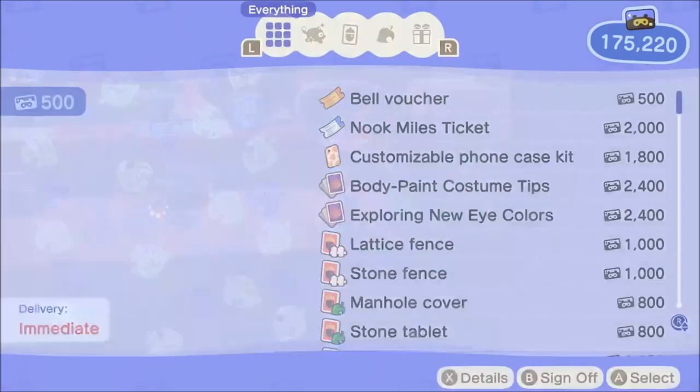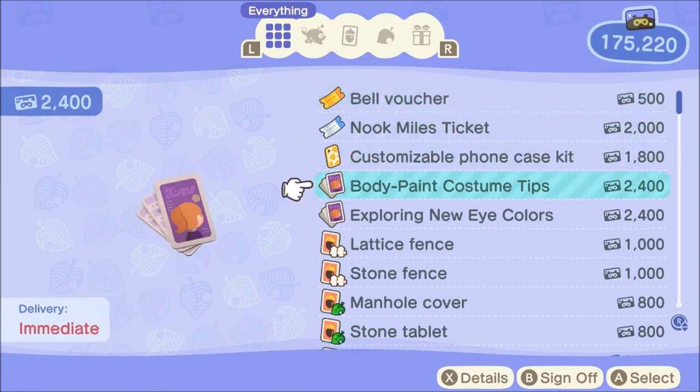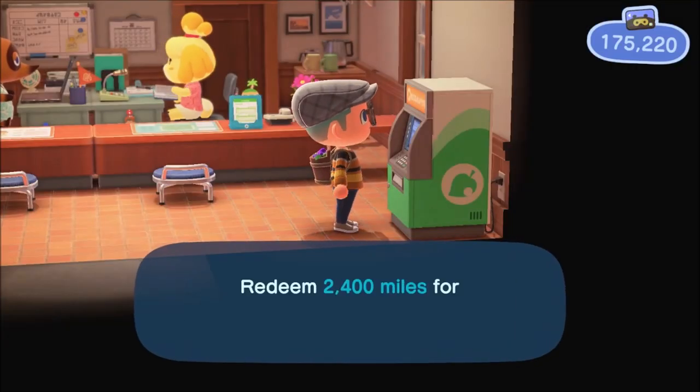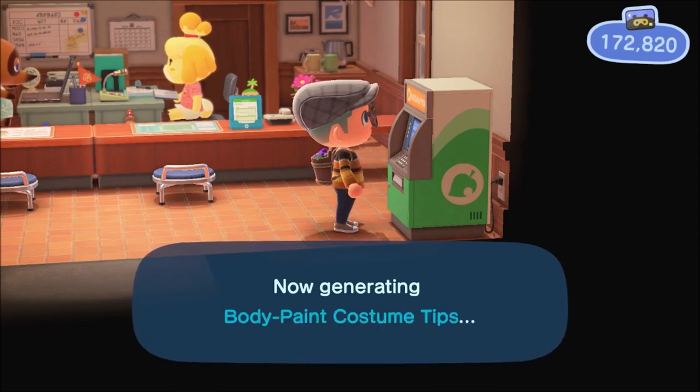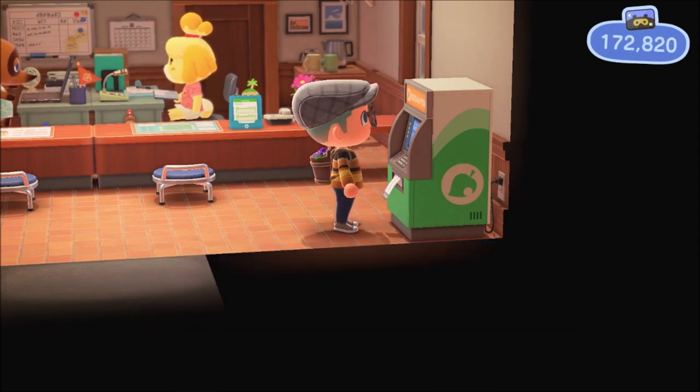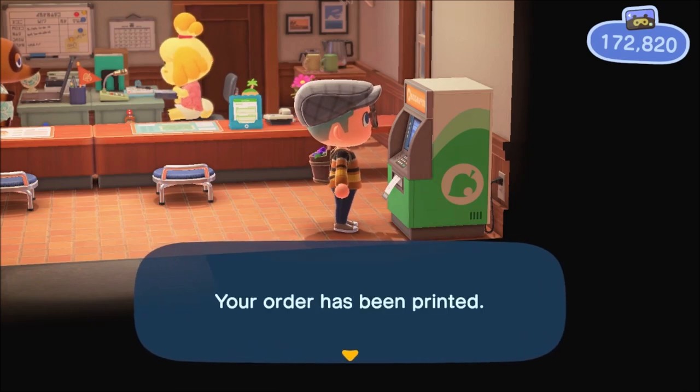Go to the kiosk, hit redeem Nook Miles, and they are going to be right here with body paint, costume tips, and exploring new eye colors. You need 4800 Nook Miles to get these two recipes — well, they're not really recipes, but kind of. Hit redeem and that's how you get them.